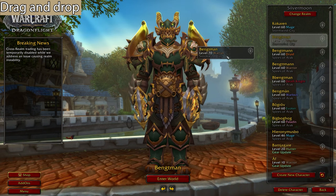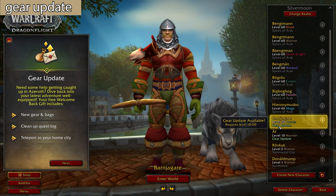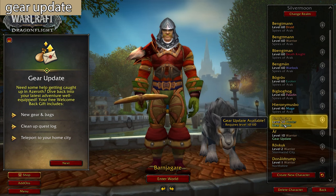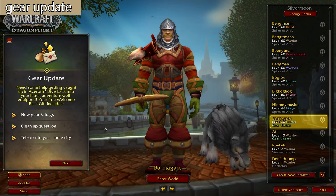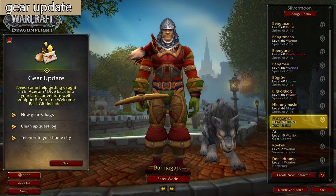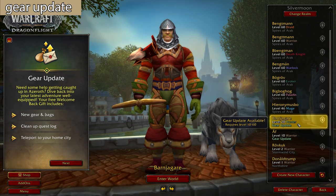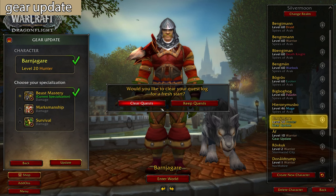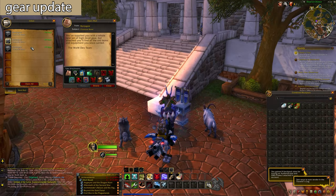The first new change is when you drag and drop a character, the box follows with you. The second thing is character catch-up gear — everyone between level 10 and 60 can get this if you haven't logged into them in 60 days. You get new bags, new gear, and all your quest log is cleared, and you're teleported to your home city, Orgrimmar or Stormwind. The bags are 22 slots. You press next, select, then press update. You can choose if you want to clear the quest log, confirm, then log into the character and you'll get all your gear in your mailbox.